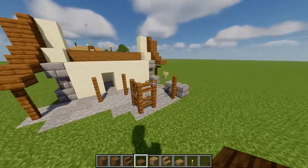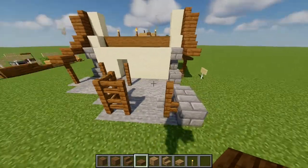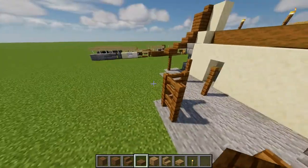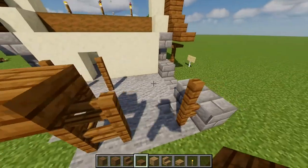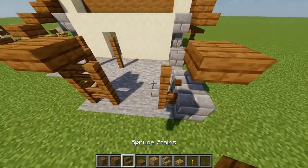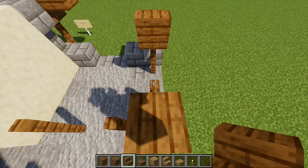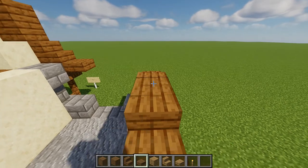We are also going to need some spruce right here on this edge — one slab on this corner and one slab out here. Then spruce stairs here and on the other side. And just finish it off with a spruce slab.